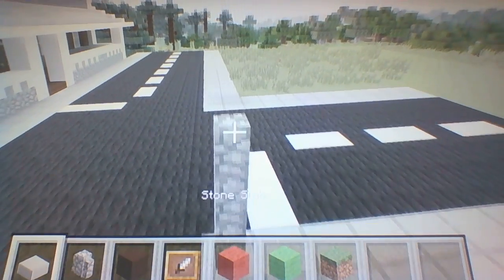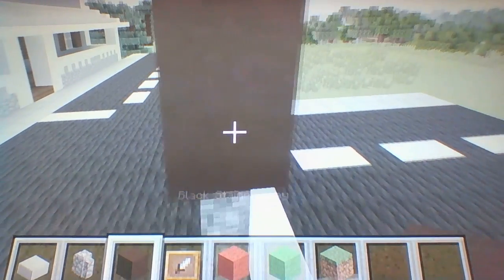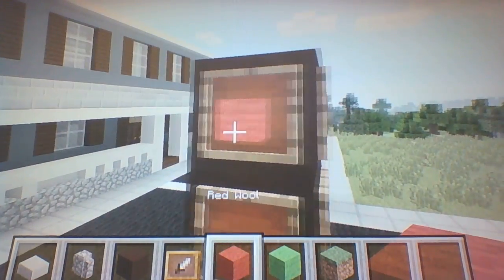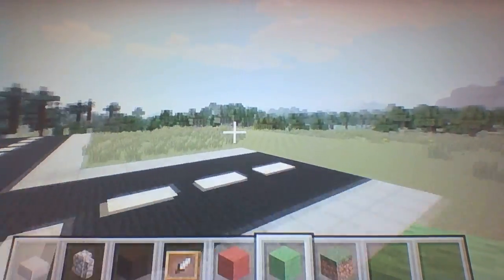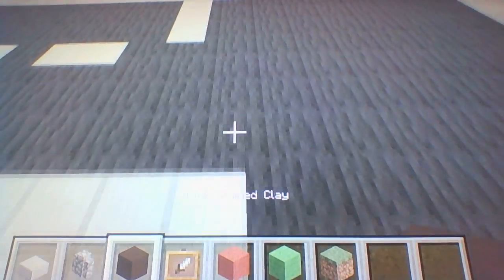One, two, and three. On top of that cobblestone wall, place two black sand clay, and place some item frames on it with red on the top and green on the bottom. Now there's one side of the traffic light, and here's the other side.